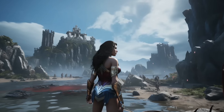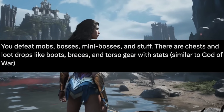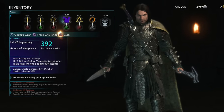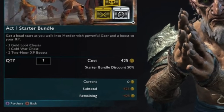In terms of progression, we can assume Wonder Woman will have skills to unlock, but the source confirmed you'll be opening chests which will drop loot for Diana — like boots, bracers, and torso gear — pretty much like God of War and God of War Ragnarok. Hopefully, unlike Shadow of War, the gear and progression system isn't weighed down by loot boxes and other microtransaction-based gimmicks.